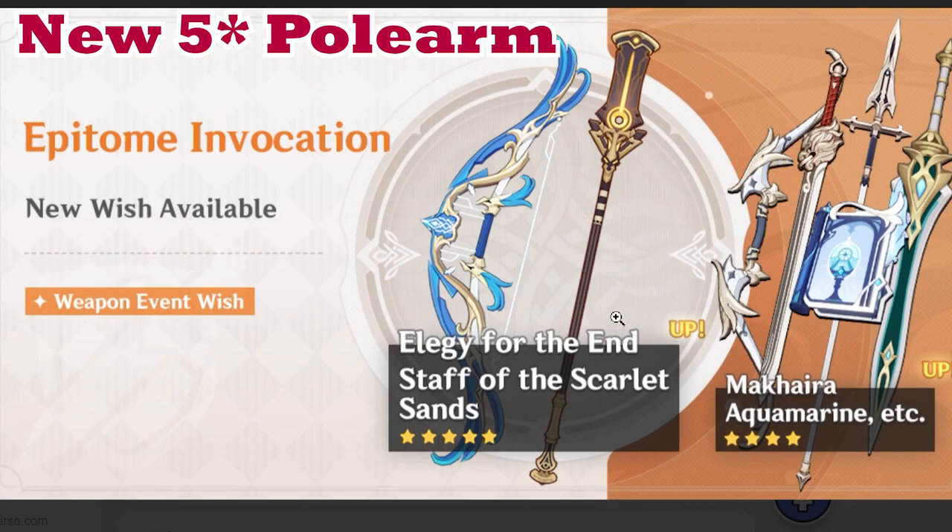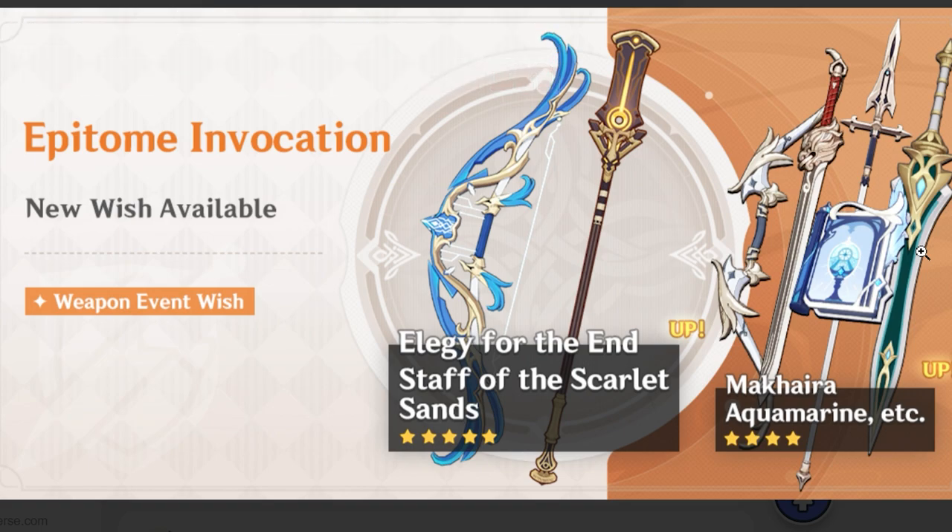Overall I do think this is a really insane banner — we have Sumeru's version of Staff of Homa, a solid Elegy for the End, a great lineup of 4-star weapons, and a pretty interesting supportive claymore. I do think this weapon banner is a really strong contender. I wouldn't say it's a must-pull, but it's possibly one of the better ones we've seen for quite a while. So if you've been saving up primogems and really want to go for Cyno and such, I do think this is a pretty good banner to go in on. Am I going to be pulling on the weapons banner? I don't know yet — if I get Cyno early and have some extra pulls I might consider it, but I still have Nilou to think about and need to save at least 180 pulls for her guarantee. Thank you very much for watching, see you in 2 days when we go deep diving into Cyno and Candace. Stay tuned and see you in the next video.